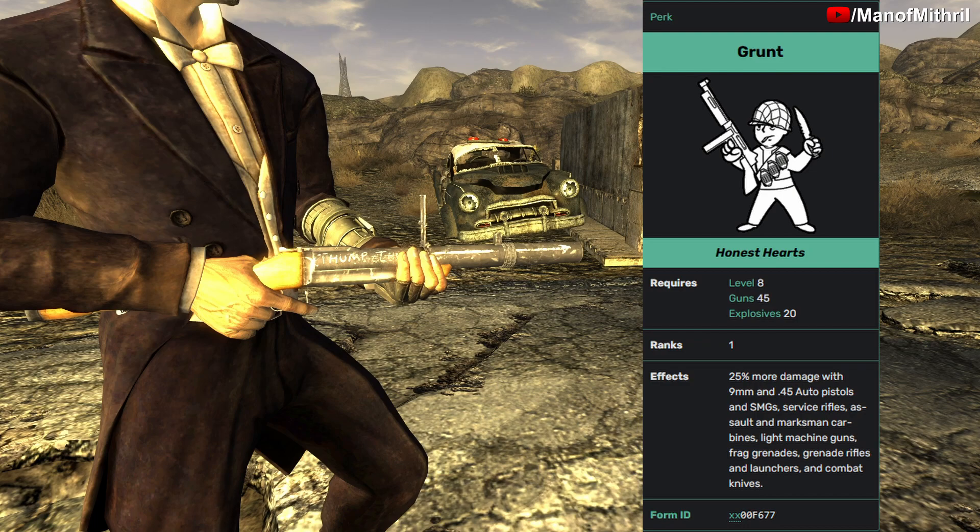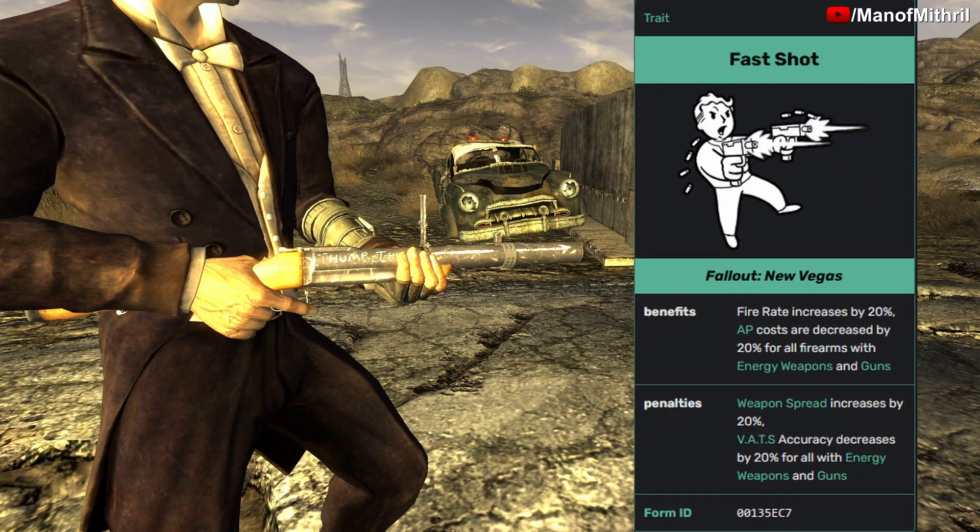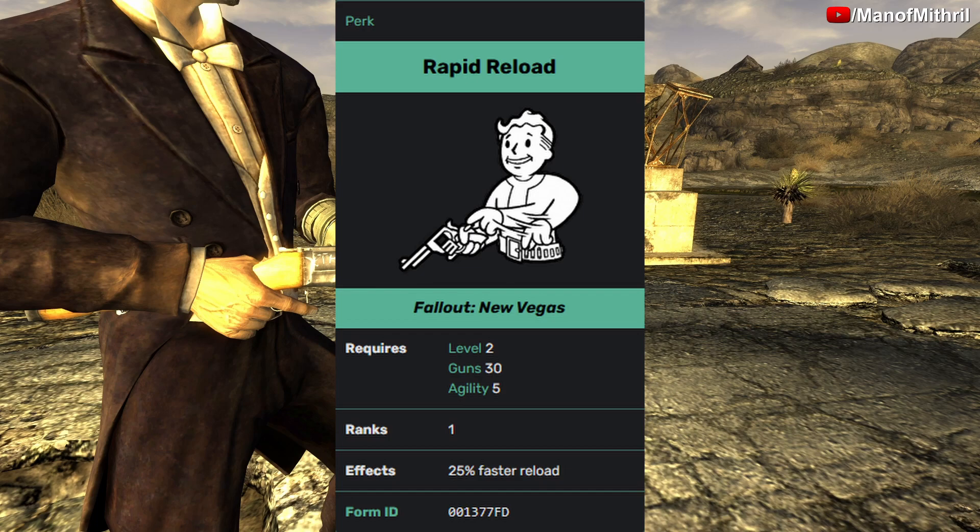Grunt, from the Honest Hearts DLC, can be obtained at level 8 with 45 in Guns and 20 in Explosives — it gives 25% more damage with 9mm and .45 Auto Pistols, SMGs, Service Rifles, Assault and Marksman Carbines, Light Machine Guns, Frag Grenades, Grenade Rifles and Launchers, and Combat Knives. Thought You Died, from Lonesome Road, gives plus 10% damage and plus 10 HP for hitting turning points, resets karma to neutral, and makes you immune to critical hits. Fast Shot increases fire rate by 20% and decreases AP costs by 20% for all firearms, but increases weapon spread by 20% and decreases VATS accuracy by 20%. Finally, Rapid Reload, obtained at level 2 with 30 in Guns and 5 Agility, gives 25% faster reload.